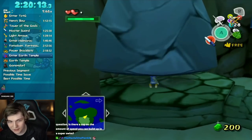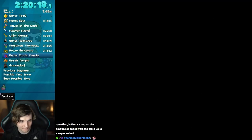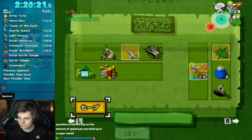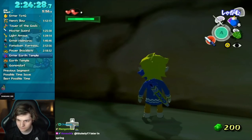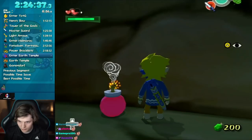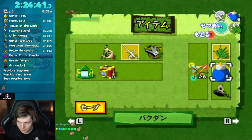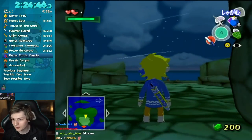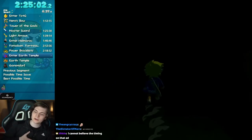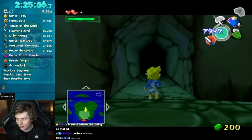Here we go. This is the hardest glitch in the game. This is Early Earth Temple. Even after the entire precise setup, you have to do a frame-perfect bomb boost. One frame late on the B input.